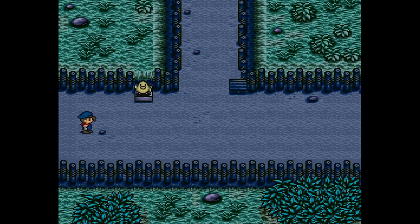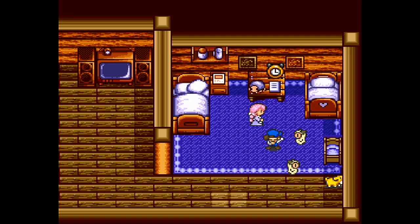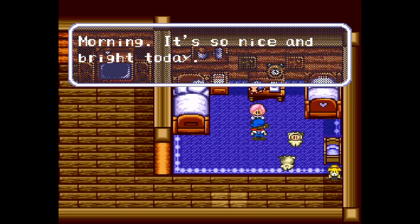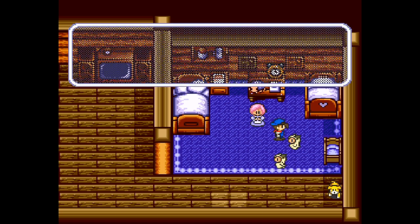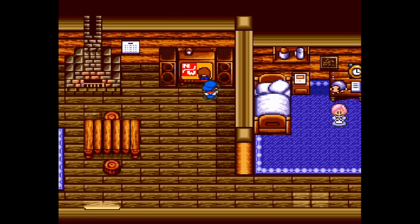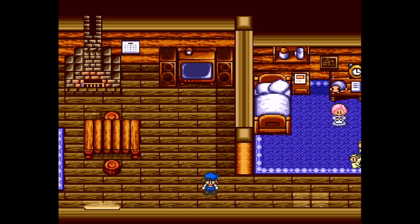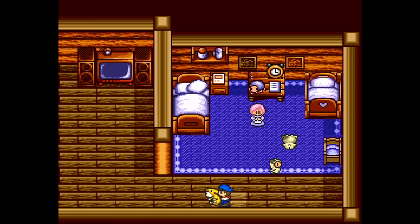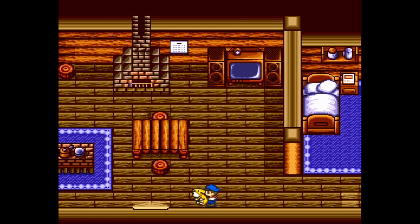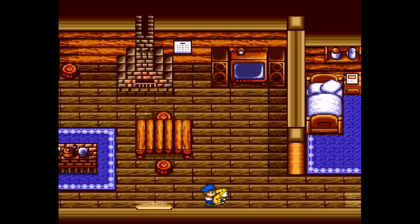Now we're going to play an actual day like I would play the day. So I'm going to load the save again. I'm going to talk to my wife. It's so nice and bright today. I'm going to talk to my kids, check the weather. It's been hot recently - weather forecast tomorrow is fair. So I grab my dog. You don't have to bring your dog outside every day - I think you have to hug your dog a hundred times. But I bring my dog outside every day because he likes it outside.